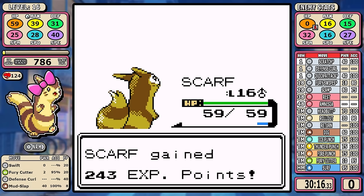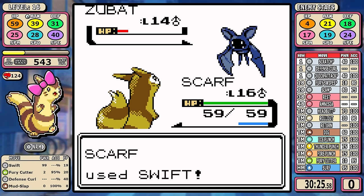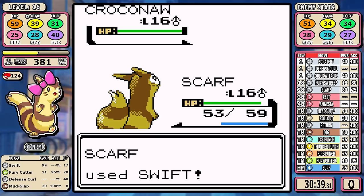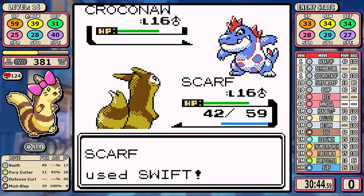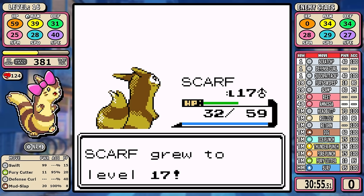Speaking of Fury Cutter — while the rest of this battle plays out — I've seen a lot of channels hate on Fury Cutter. I've seen somebody specifically say 'this move's trash,' but I love this move. I think it's really good if you're trying to minimize Crystal challenges, and we're going to see it in action soon.